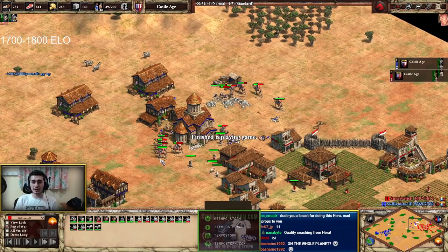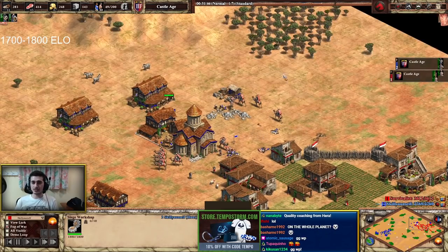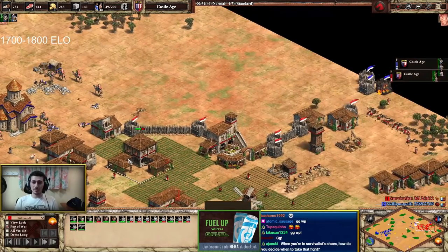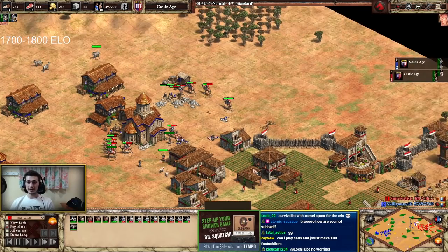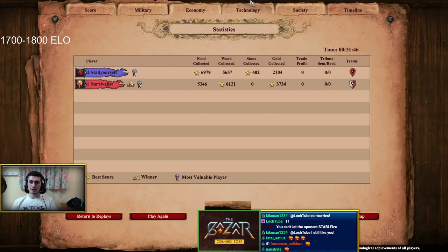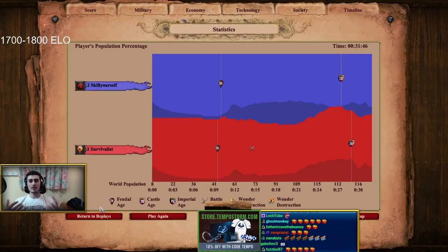GG, well played is dropped. Exactly what I predicted from the start: you can't go with one unit as Huns against Byzantine — you really need a combination of units to win. He went for just knights in castle age, didn't have time to get monks and siege to support, and Byzantine's cheaper counter unit cleaned him up. Well played to Survivalist and well played to Skill Yourself for showcasing these games — it's brave to share them knowing they might get critiqued. That's going to be the end of this episode. Next up: me playing a ranked game to wrap up the series.